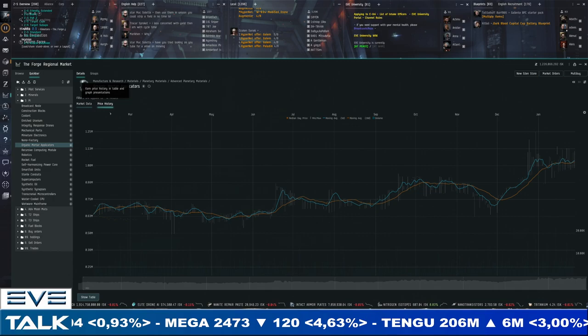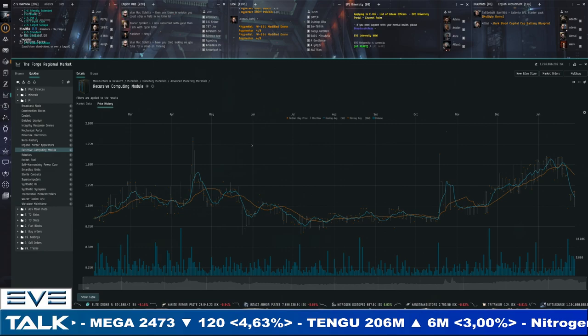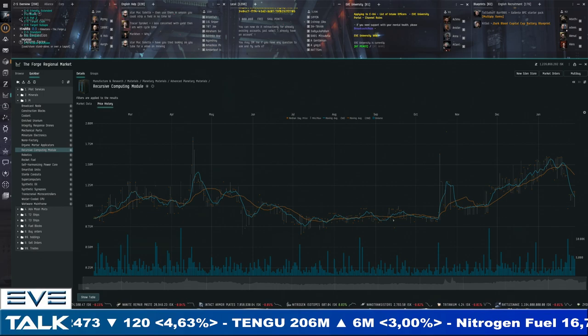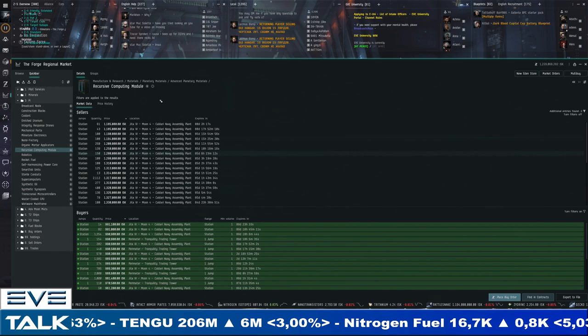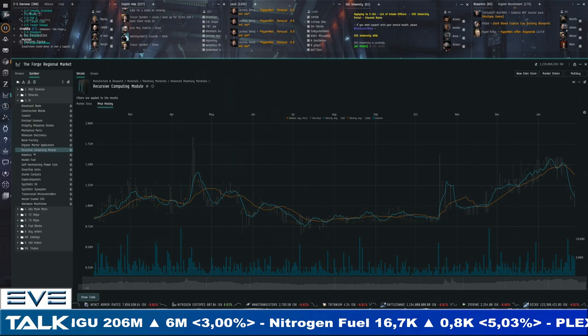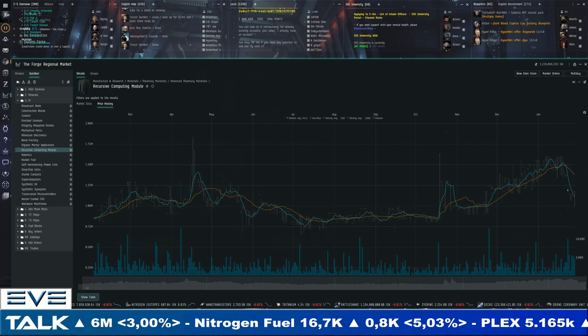Organic mortar applicators have seen a big reversal — we were at 1.5 million, a one-year high, which brought in volume including speculators. If you bought at 750K that's a 100% profit margin, so you'd expect more supply coming in. We're still at 1.2 million, healthily above 1 million. Buyers might know something or are gambling — they're still trying to buy below 1 million, which they couldn't do for weeks when it was at 1.3 million.